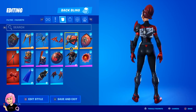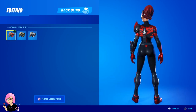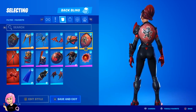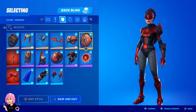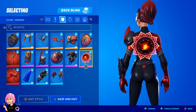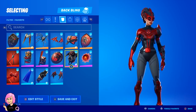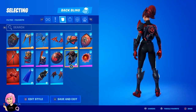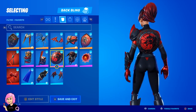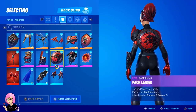And then this one — the red style fits her. And then red shield, of course. And then universal bloom. Prospect back bling. And then pack leader — from the red riding set.